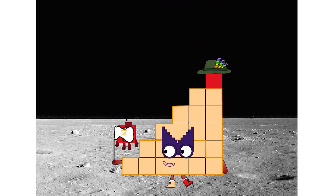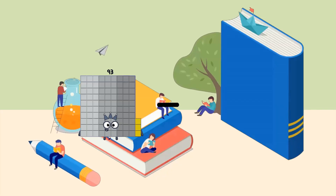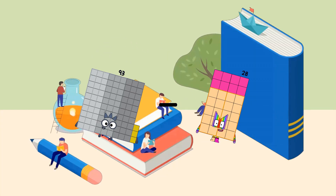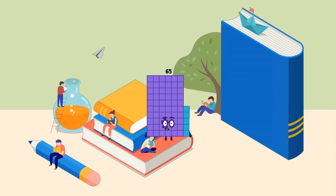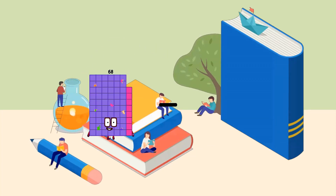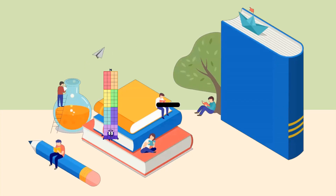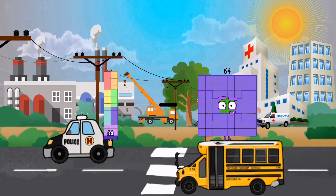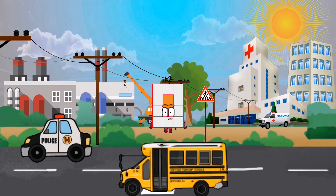Hello? Looking for this? 93 minus 28 equals 65. 76 minus 64 equals 12.